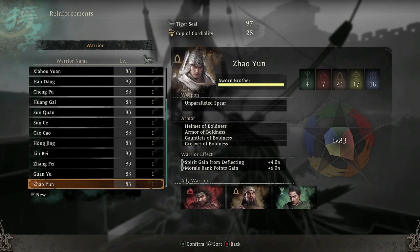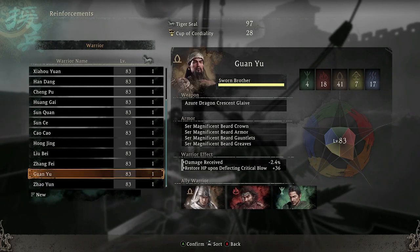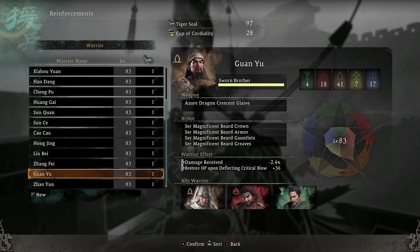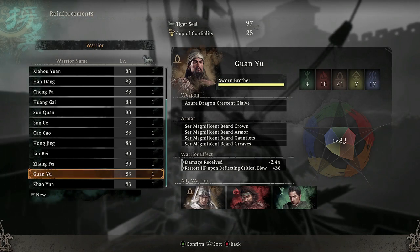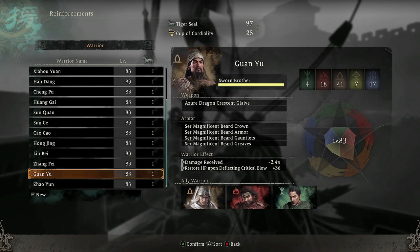For reinforcements, I recommend running Xiaoyuan so you get extra morale rank points gain, and then Guan Yu because you receive less damage — which goes with the special effects on the gear pieces — and when you deflect a critical blow you restore some health. Those are the two I believe are best for this build.